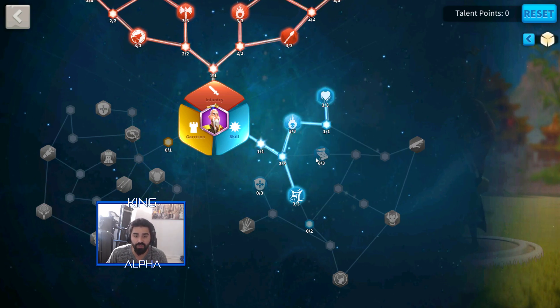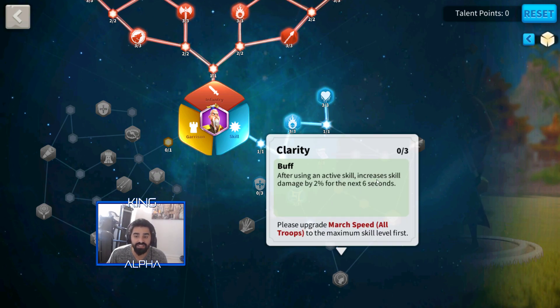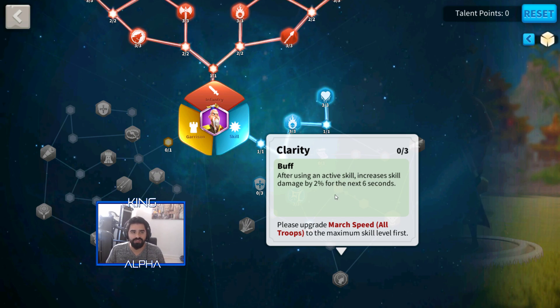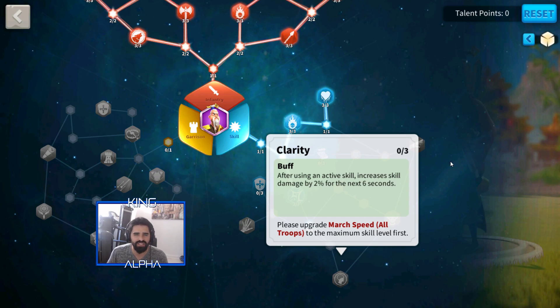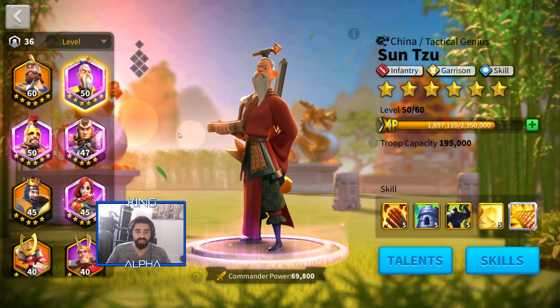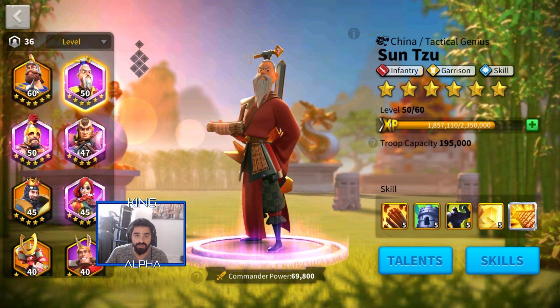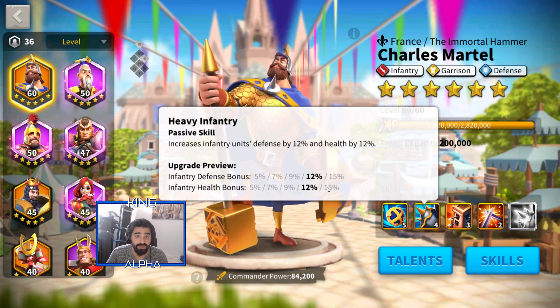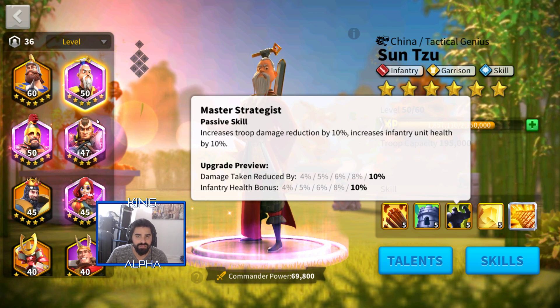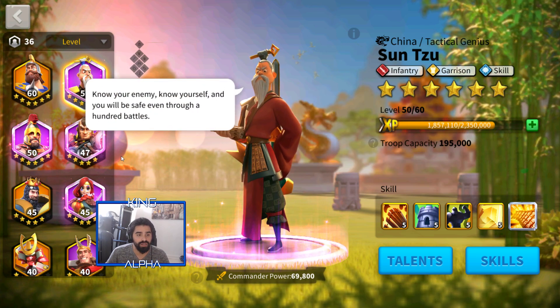I plan to get that rage restore to level three, which would restore 60 rage whenever the skill is used — great for constantly triggering Sun Tzu's active skill. There's an alternative path that increases skill damage by 2% for six seconds after using a skill, but I don't see that as useful on Sun Tzu since his skill deals a single burst of damage, not continuous damage. For pairings, Sun Tzu is really good with Charles Martel because Charles has health and defense bonuses, giving you damage reduction and infantry health bonus on top of all the talents.